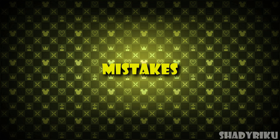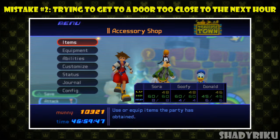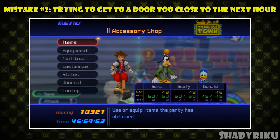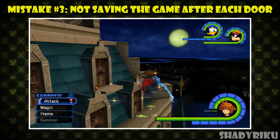Now there are a few minor things that can go wrong. Number one is starting this process with your timer too close to 99 hours — after hour 99 it will reset at 00 hours which is 12 o'clock, so be careful otherwise you'll have some overlap and it will take even longer. Number two is trying to get to the door too close to the next hour — for example if you try to get to a door at 1 hour 58-59 minutes you might not have enough time to get to Neverland and land at the clock tower before the next hour starts. And number three is to make sure that you save your game after each door to ensure that you don't have to redo any of this, because it is very time consuming.